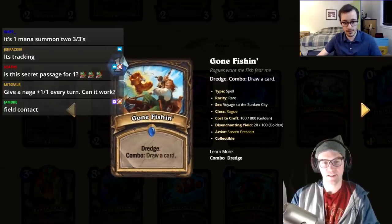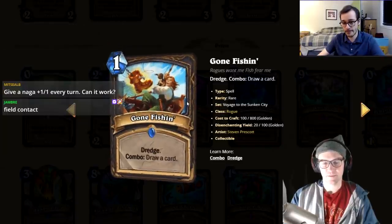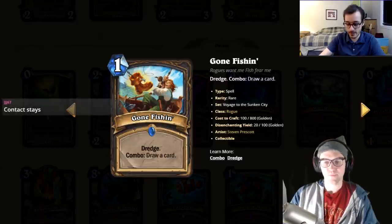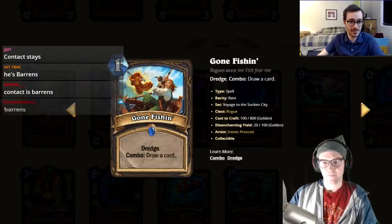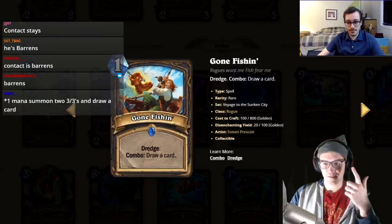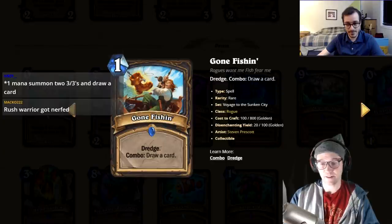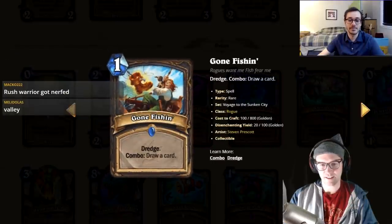The hosts briefly discuss Field Contact no longer being relevant, then reminisce about Rush Warrior from United Stormwind and Forging the Barons. They note Rush Warrior might return because of Baby Crab Rider. One host wants to go try it on ladder. They settle on a three rating and wonder what Jay Alexander gave the card.